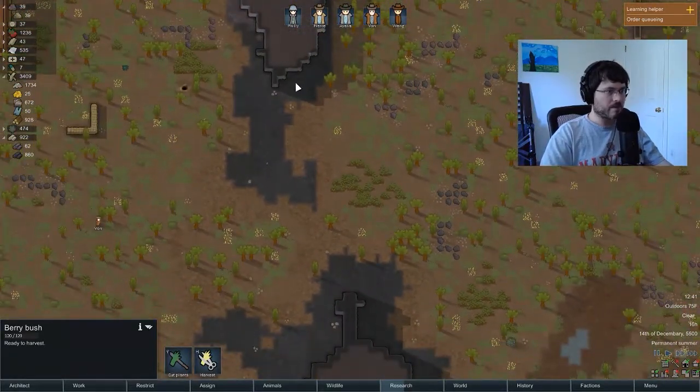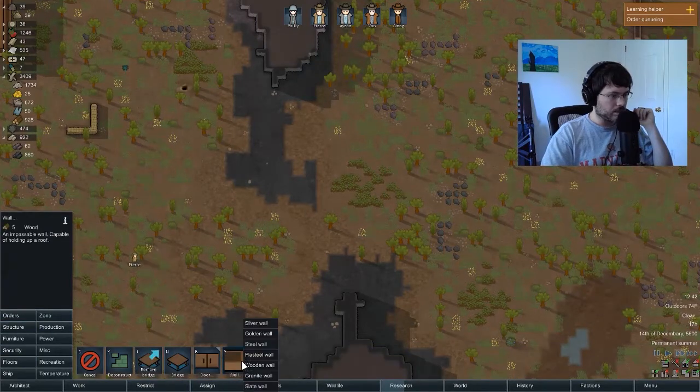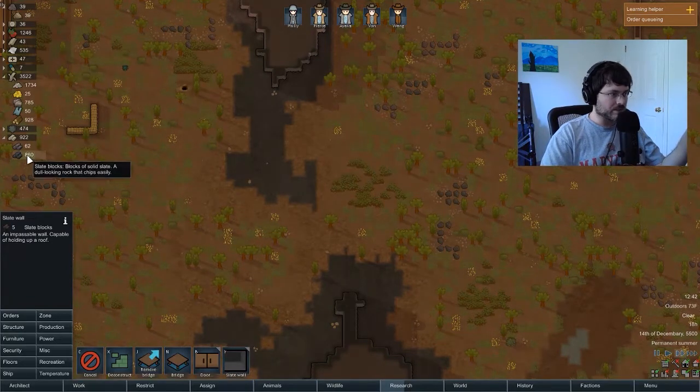I'm going to build a wall right here. If you're joining me on YouTube, you can find my stream at twitch.tv/latetogametv — love to have you swing by. To build a wall, I go to wall and since we've made all these slate blocks, I can select slate wall. We have 860 slate blocks so we've got plenty here.